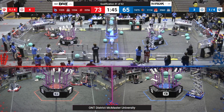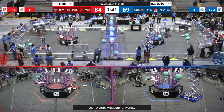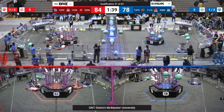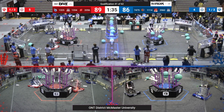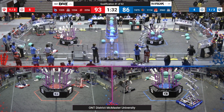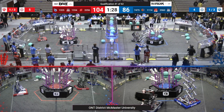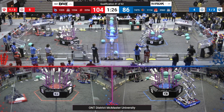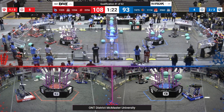3560 from the blue alliance is doing a bit of defense, trying to slow them down. On the blue alliance, 1114 has got a coral in their intake, they line up, they shoot, they score — along with 7475, their alliance partner, also lining up with a coral. This blue alliance reef is filling up pretty quickly, but the red alliance reef is also filling up very quickly, full of coral.